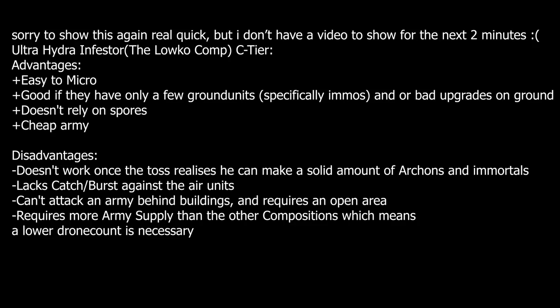The first army we're going to look at is Hydra Infestor Ultralisk. I'm showing this one first because it is the easiest army to micro. The advantages are: it's easy to micro; it doesn't really rely on Spores — in fact too many Spores can block your Ultralisks; you can try to be offensive as long as the Protoss isn't behind buildings; and it's a relatively cheap army, so even if you lose a fight you can rebuild it fairly easily.